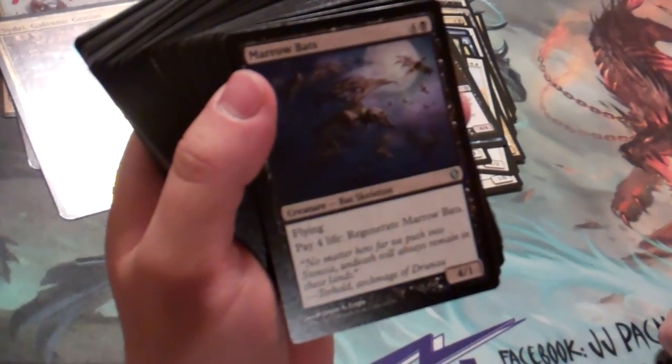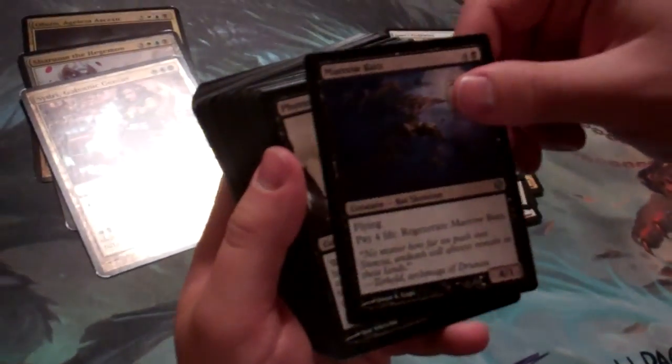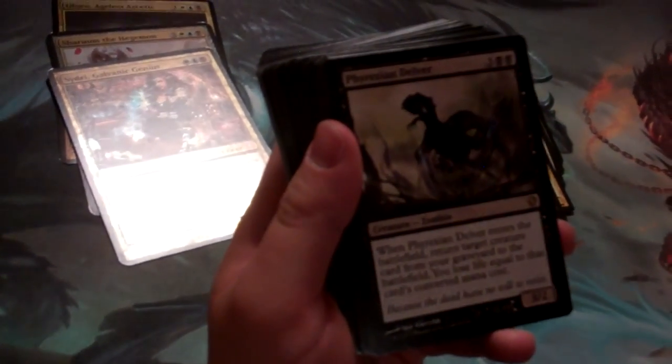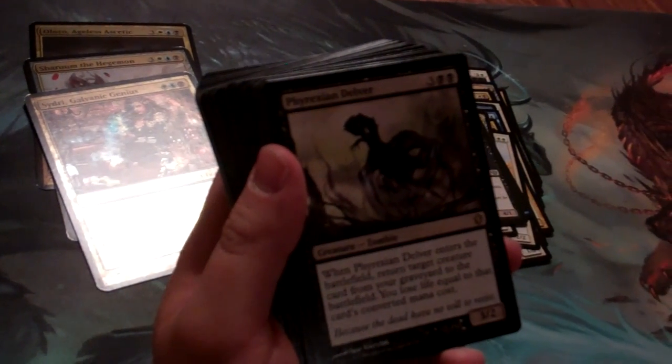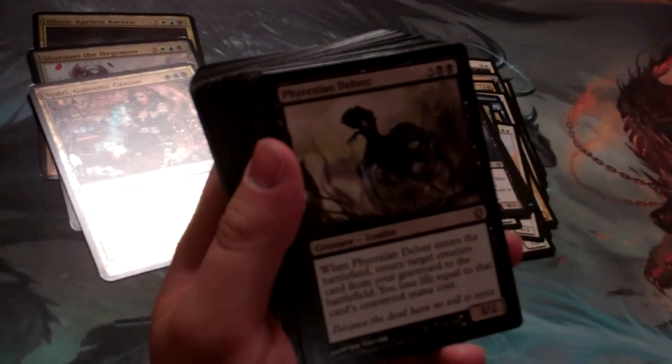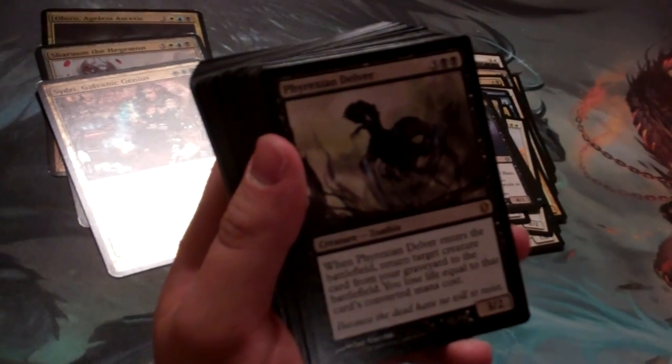Marrow Bats is a 4/1 flyer — pay 4 life to regenerate. We should have enough life in this deck, so that should not be a problem. New art on Phyrexian Delver, originally printed in Invasion block. When it enters the battlefield, return a creature card from your graveyard to the battlefield and lose life — doesn't matter with all the life gain we're getting. It's a 3/2 for 5.